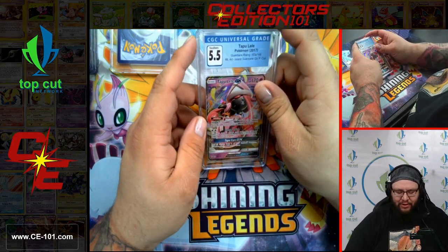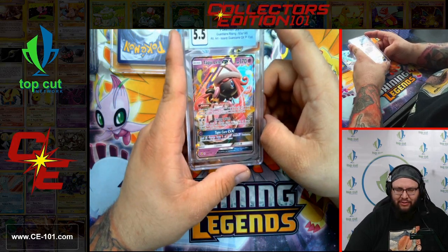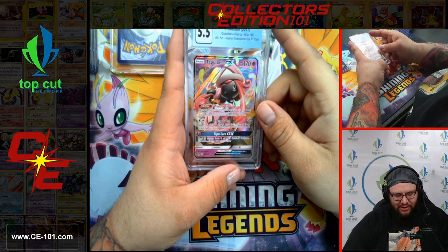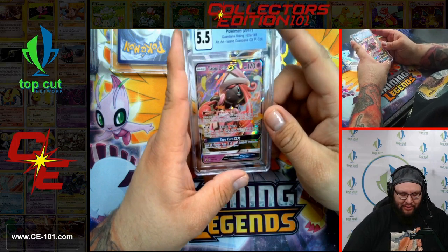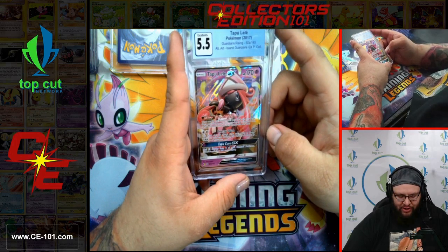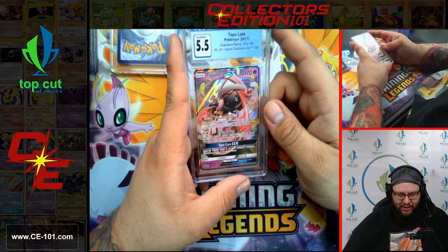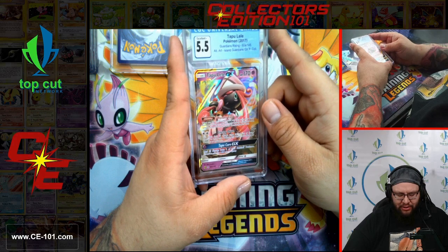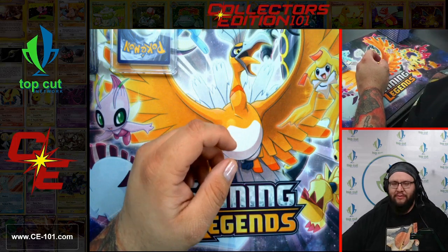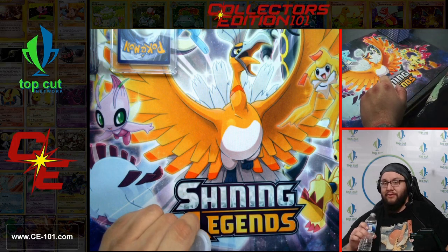Tapu Lele. I remember when just the regular Tapu Lele's were $50-60, the Full Arts were $80-90, and the Rainbows were pushing $100. This card was just insane, all because of that Wonder Tag ability: when you play this Pokemon from your hand onto your bench, you may search for a Supporter card, reveal it, and put it into your hand. On top of that, it also had that sweet Energy Drive attack for Double Colorless — 20 damage times the amount of energy attached to both active Pokemon. Overall, just an incredibly powerful card. Even with the reprints, it held some value for a little while.